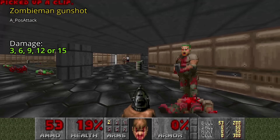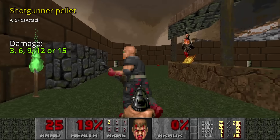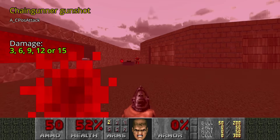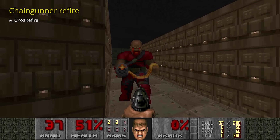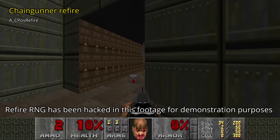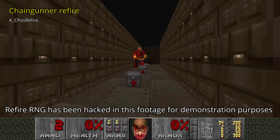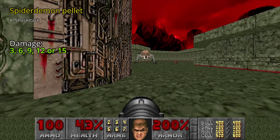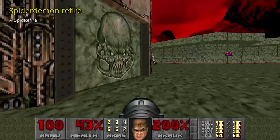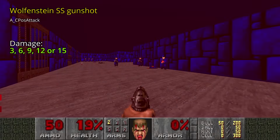All zombies call RNG twice to determine their gunshot offset and a third time for damage. Each gunshot or pellet will deal 3 to 15 damage. Shotgunners shoot 3 pellets at once, so this RNG routine is called 3 times. Chaingunners will also call RNG a fourth time during their refire check — this checks if the target is out of sight or dead. However, this refire has a very low chance of ignoring that check, so chaingunners won't always stop shooting the moment you are hiding or dead. The spider demon uses the same attack as the shotgunner with a similar refire check but a much lower refire chance. The Nazi also shares the chaingunner's attack, but slower.